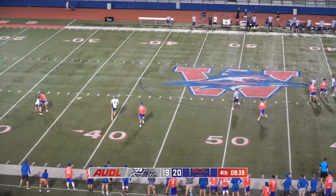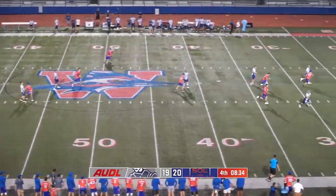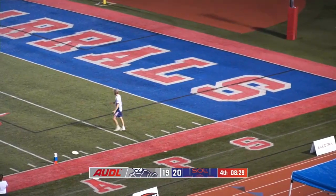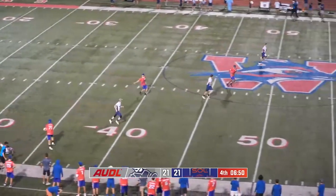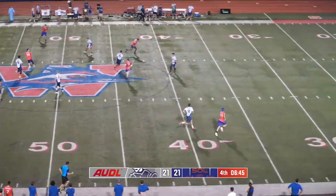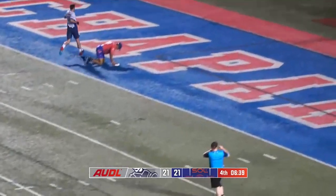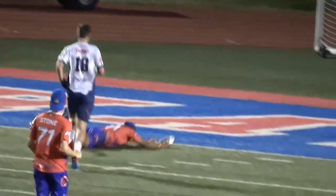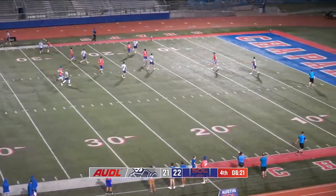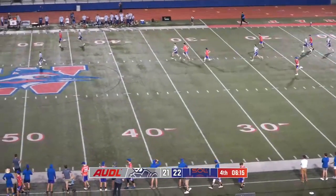Hayden Stone on the mark on Hankey. Back to Abe Coffin, Kevin Richardson with a flick hook — what touch! Hankey with a beautiful slide. Stone feeling the pressure from Dan Emmons, to Moore in the middle of the field. Sefton with a juice pass to Valsaraj in the end zone — Valsaraj doesn't seem to believe it. Froude with the whip to Hankey. Hankey in the middle of the field throws it straight into the Soul defender.